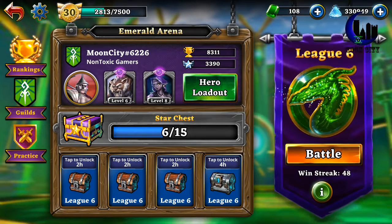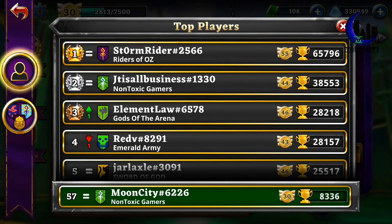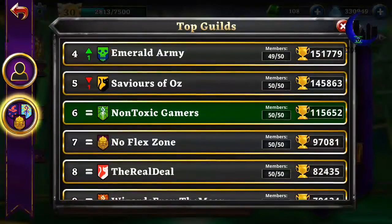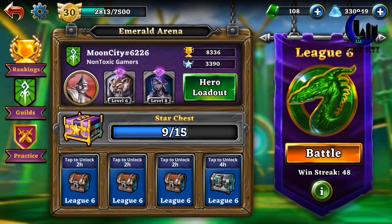Speed comes in handy. I'm ranked number 57 in my guild, and my guild is ranked number 6 — that's pretty cool.